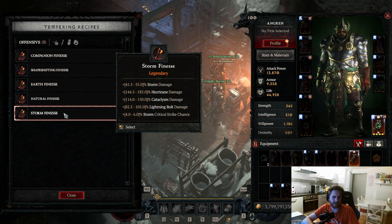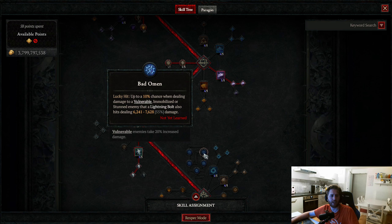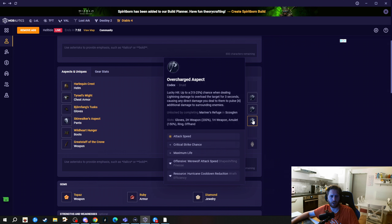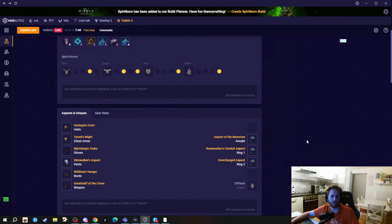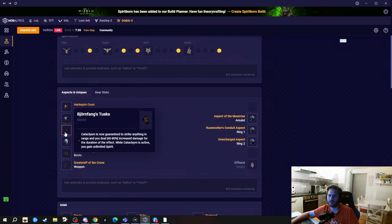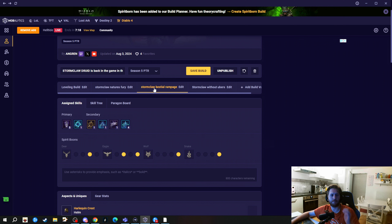I may also go for the Runeworker's Conduit aspect in the amulet slot if our lightning bolts get increased, and I'll put my tempers onto the lightning bolt damage because you can get under-storm finesse for lightning bolt damage. I know it is really experimental and I don't know if it will work, but it sounds kind of cool because we can also get a really high amount of plus lightning bolt damage through our paragon board. We also get lightning bolt on lucky hit from our skill tree, and thanks to the new Fists of Fate we're going to get a really high amount of lucky hit chance — potentially around 80 to 100 percent. This fits perfectly into our playstyle with lucky interactions via the Overcharge aspect, our skill tree, and Calm Before the Storm to trigger our Cataclysm.